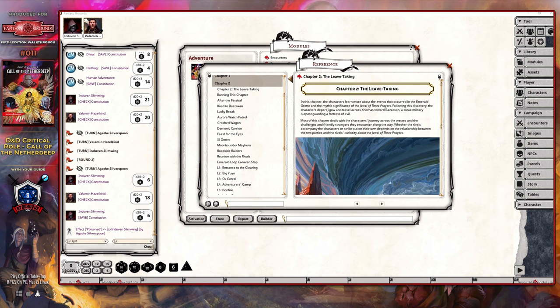You'll also want to pay very close attention to the details in the 'after the festival' section of this chapter, as that's going to set the path the party is on. It really comes down to whether the party was able to acquire the Jewel of the Three Prayers, or if the rivals did, as well as what the demeanors of those rivals are towards the party. This is going to be an overriding concept you'll have to deal with for each chapter, and it's a good one to set a few habits right off the get-go to track the states of things over the life of the campaign.